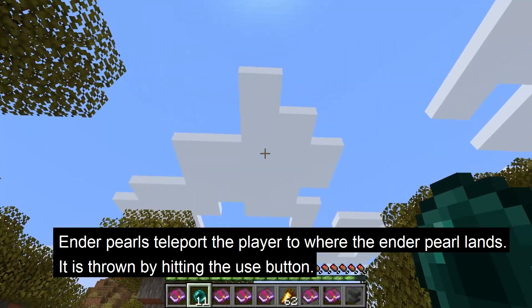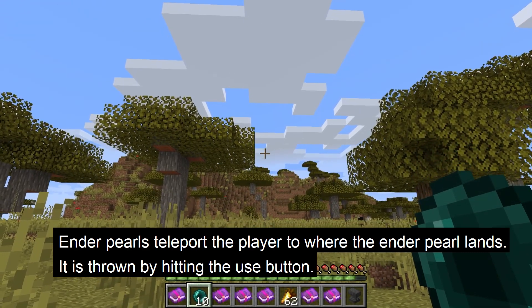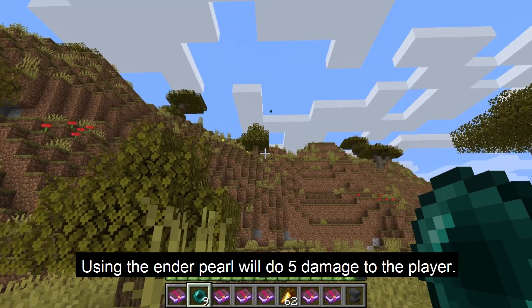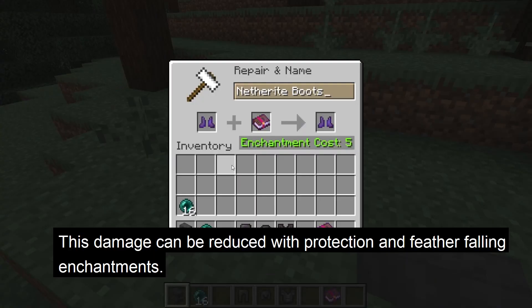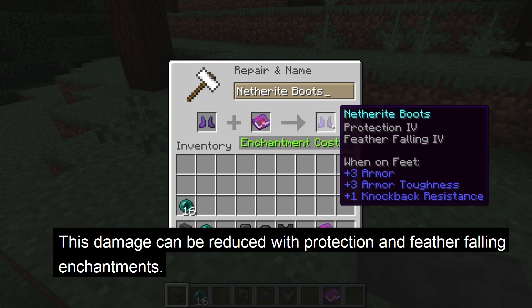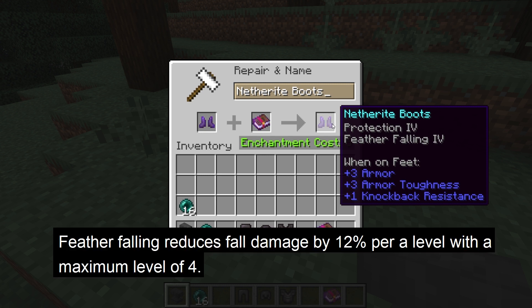Enderpearls can be used to teleport the player to the location where the enderpearl lands. They can be thrown by hitting the use button, but using an enderpearl will deal 5 damage to the player. You can reduce this damage with armor enchanted with Protection and Feather Falling. Protection reduces the damage by 4% per level with a maximum level of 4, and Feather Falling reduces fall damage by 12% per level, also with a maximum level of 4.